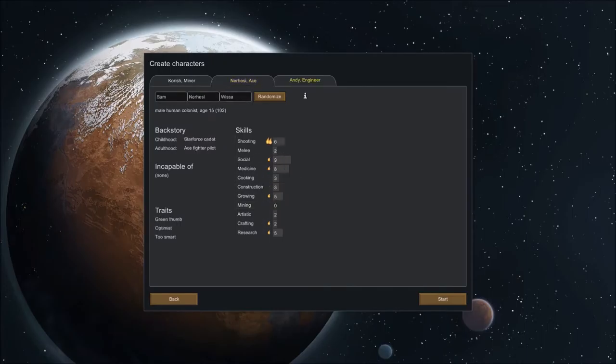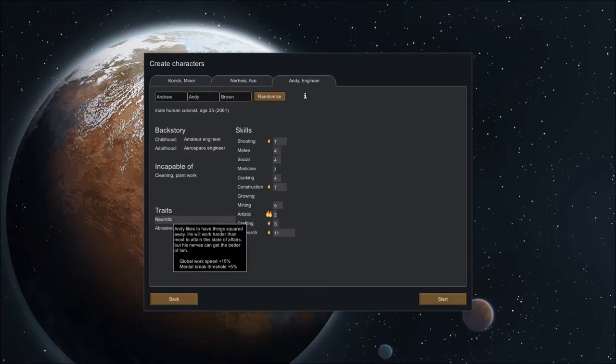I might randomize some of these dudes actually because some of them are looking out. He's not so useless - some medicine skill, and optimist is always good. We have an engineer who's actually not that much good at engineering, but whatever. Neurotic and abrasive, that's not much help either. This guy could be very very useful. I think I'm going to take these actually - take the rough with the smooth. Neurotic could be a problem later on because it affects his mental break threshold, but let's see.